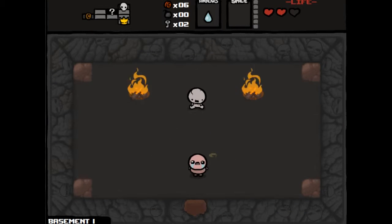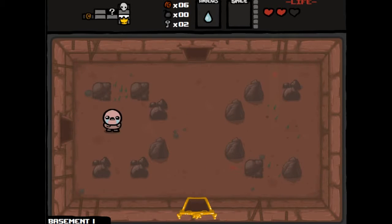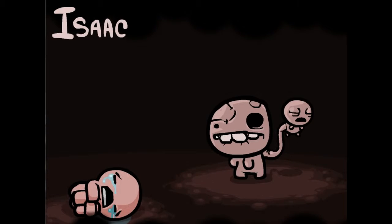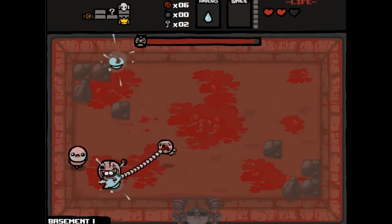Picked up six cents for a bomb — that's a pretty good trade. I've also been watching NorthernLion play a lot of Binding of Isaac lately, so that kind of made me want to start playing again too. We have Gemini here, who should be an easy boss.